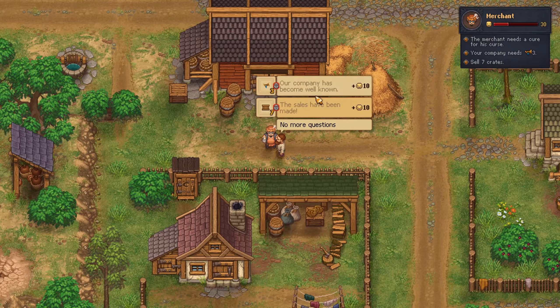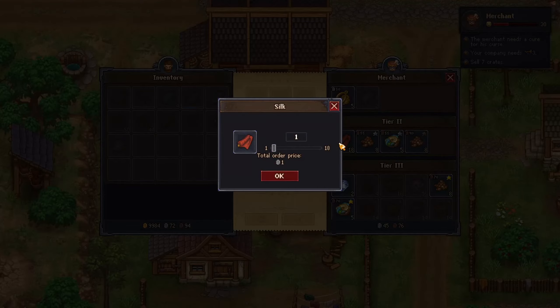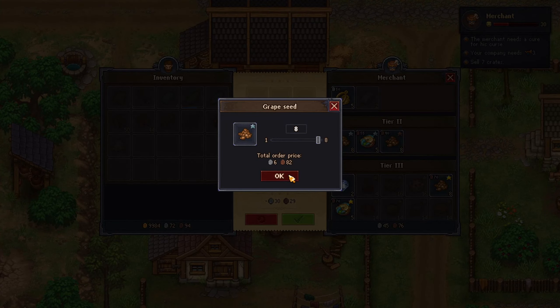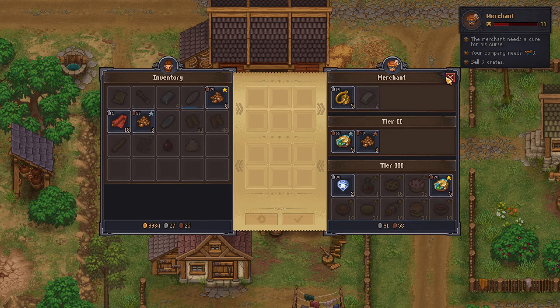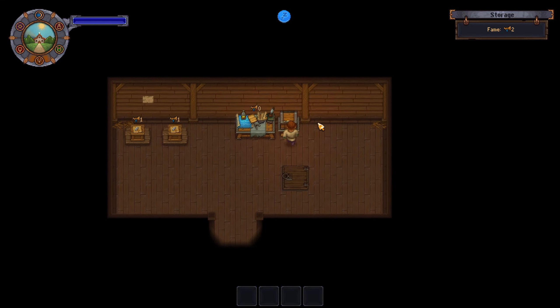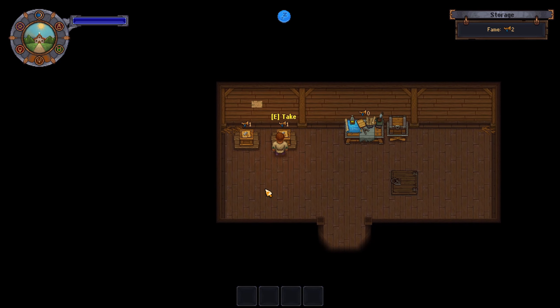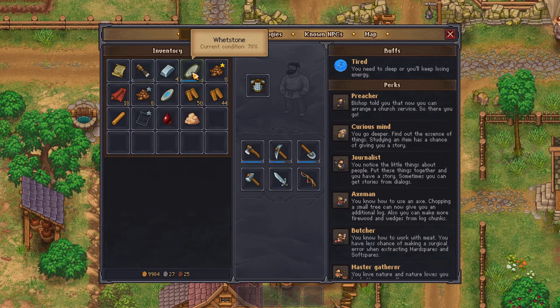Let's talk business. Sell seven crates. No more questions. Right, trade — this is what I wanted. That and this. Perfect. Let's actually go ahead and enter here. How do I sell the crates though? I guess they will sell automatically or something. We shall see.